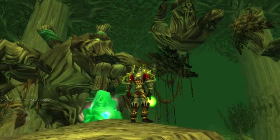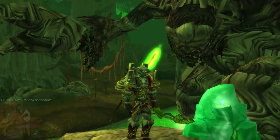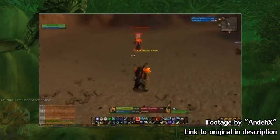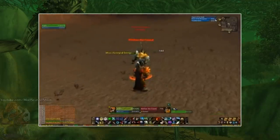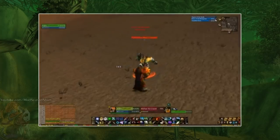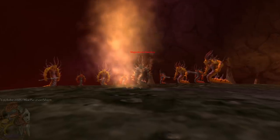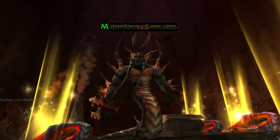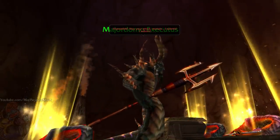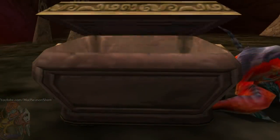Prior to the release of the Blackwing Lair Raid, these were THE hunter weapons to have. Not only were they powerful, but they were also sort of a status symbol for a while. You didn't just have to kill a raid boss — you also had to go through trials and tests of skill that could only be completed solo, although there were some tricks to cheese it. Just getting this leaf was pretty tough for a while; it dropped from the chest that spawns after the Major Domo Executus fight in the Molten Core Raid. He was the second to last boss in the raid, so killing him was no easy feat, and of course it wasn't guaranteed to drop — only one hunter in the raid would be the lucky recipient.